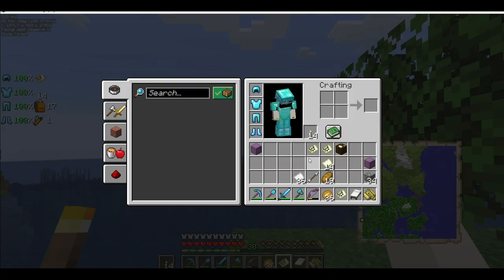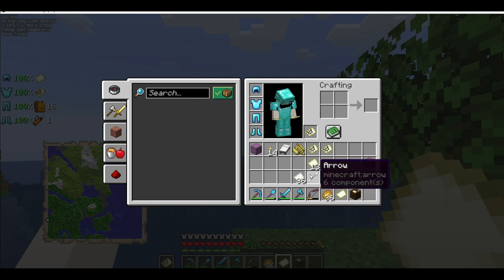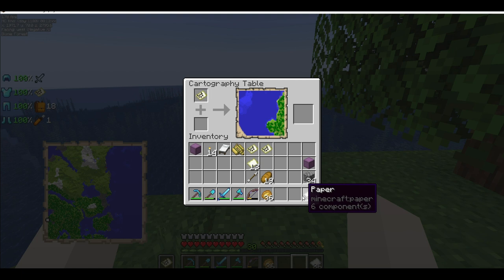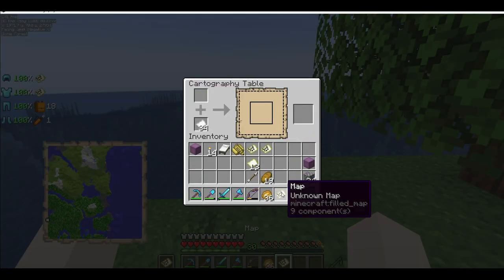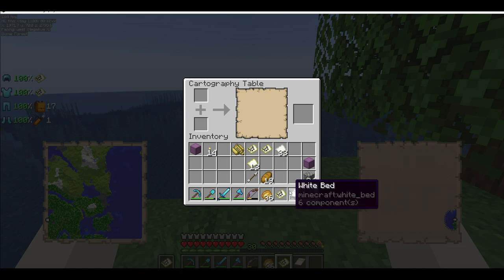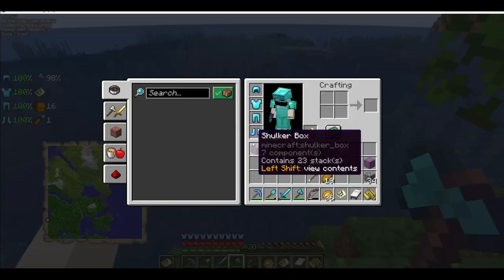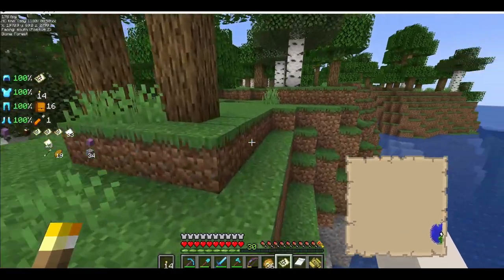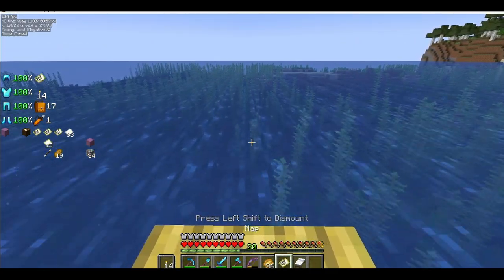Alright everyone, we are off the map. Put that right there and create a new map. Cartography table. And again. And again. And there we go — we got a new map. And you all know the drill. I'm gonna make another jump cut until I find something better. Here we go.